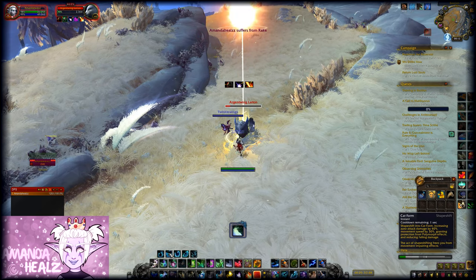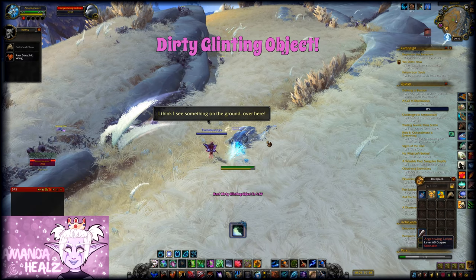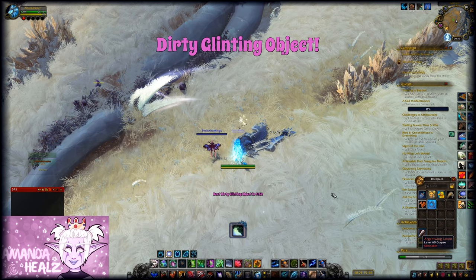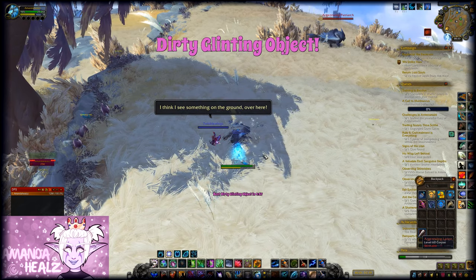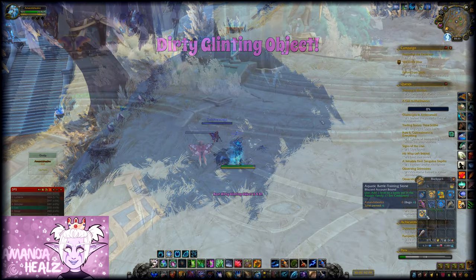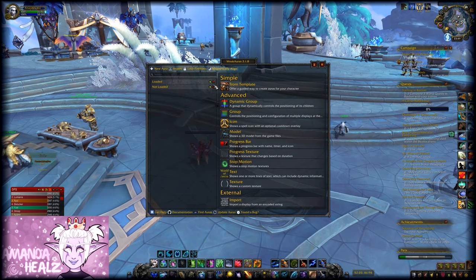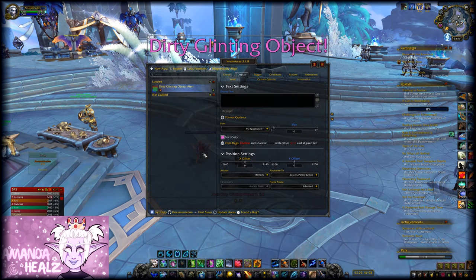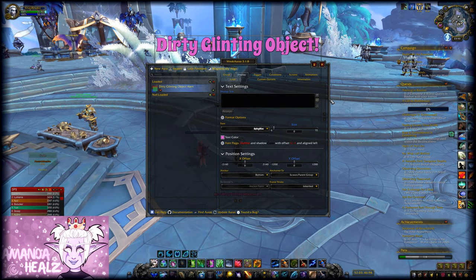Someone has made a WeakAura which will trigger a timer on your screen and also pop up when there's a dirty glinting object available to loot — really handy. If you're not familiar with WeakAuras, get the add-on first. Once you've got it, click on the link I'll put in the description for the specific WeakAura to use, then type /wa in chat to bring up the add-on, and import the WeakAura text by copying and pasting it into the box. You can also customize the font, color, and style if you want.